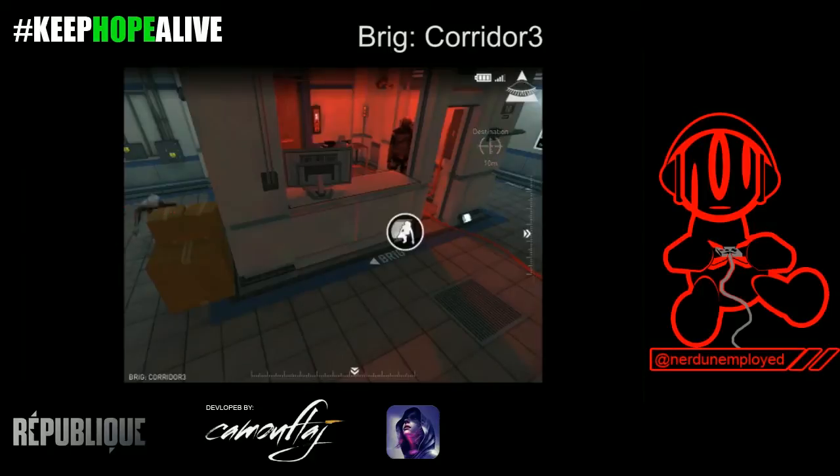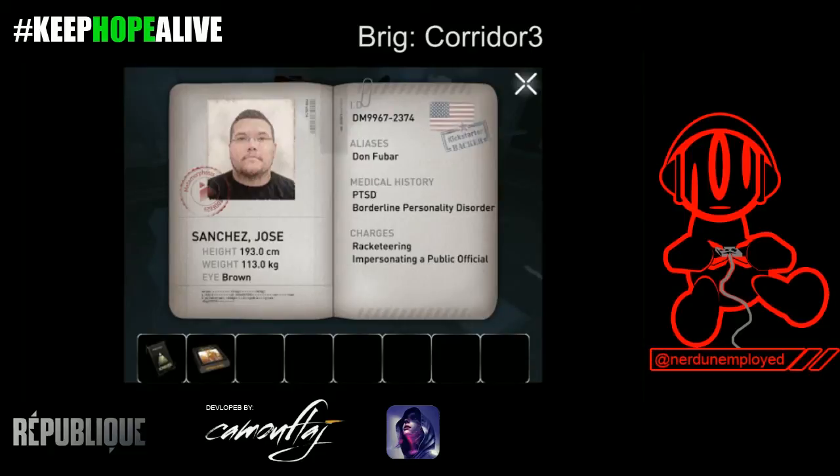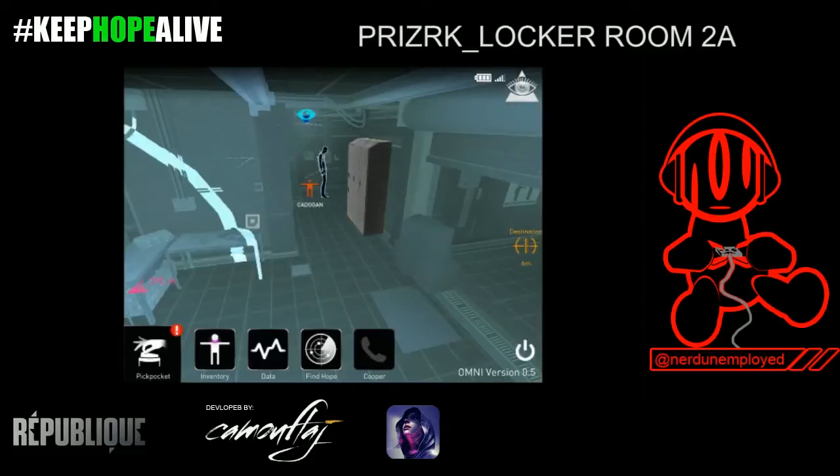The first thing I wanted to show is some of the patrol behavior of the Prizrak guards. This is in the very first part of the game, the Brig Corridor 3 — Corridor 3 being the camera. His pattern is pretty simple: he walks into the room and walks out. Jose Sanchez here has our very first game, which is Infinity Blade. You just play his pattern, wait for him to turn around. It's pretty simple — it's how you steal anything in a stealth game. I just wanted to show clearly what his pattern was. There are a few characters I do that with, this one included.